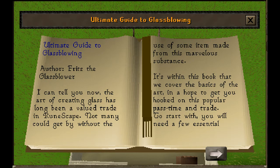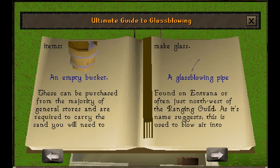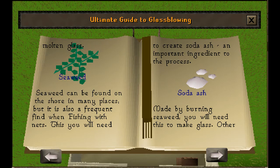To start with, you will need a few essential items. An Empty Bucket — these can be purchased from the majority of general stores and are required to carry the sand you will need to make glass. A Glass Blowing Pipe — found on Entrana, or often just northwest of the Ranging Guild. As its name suggests, this is used to blow air into molten glass. Seaweed can be found on the shore in many places, but is also a frequent find when fishing with nets. You will need this to create soda ash, an important ingredient to the process.